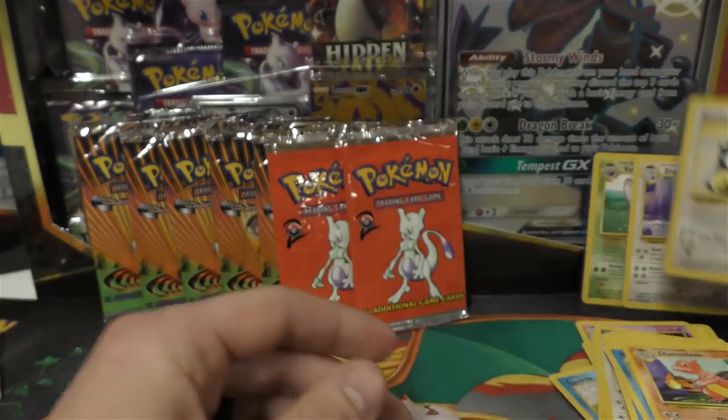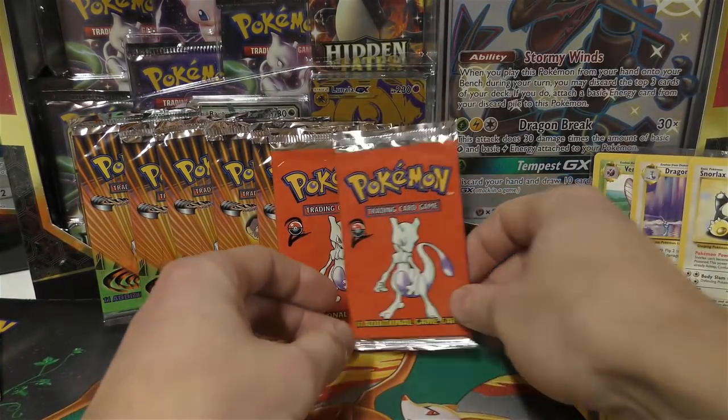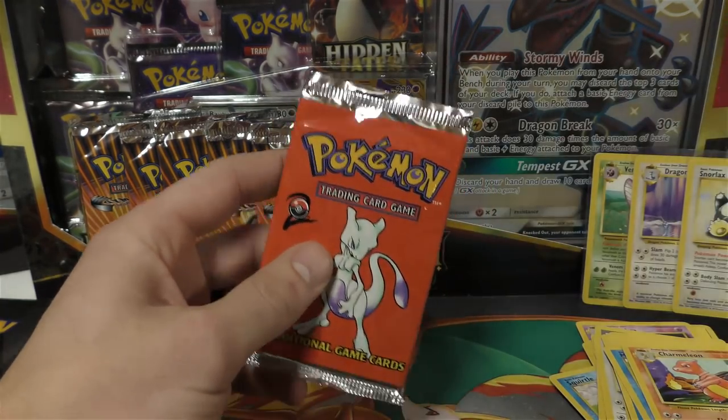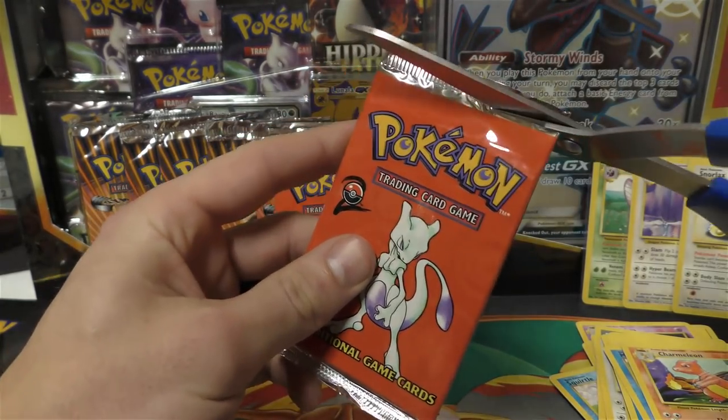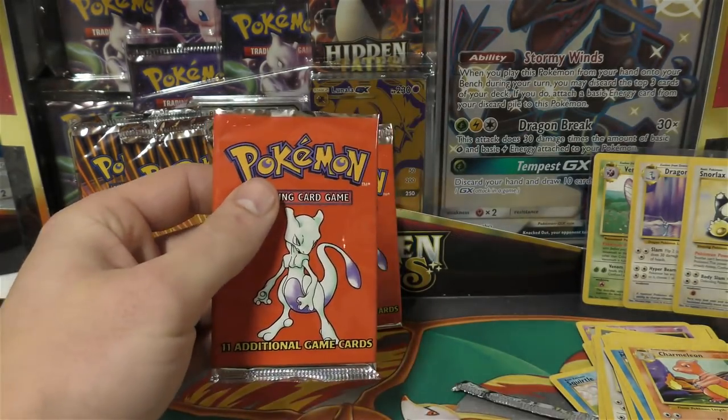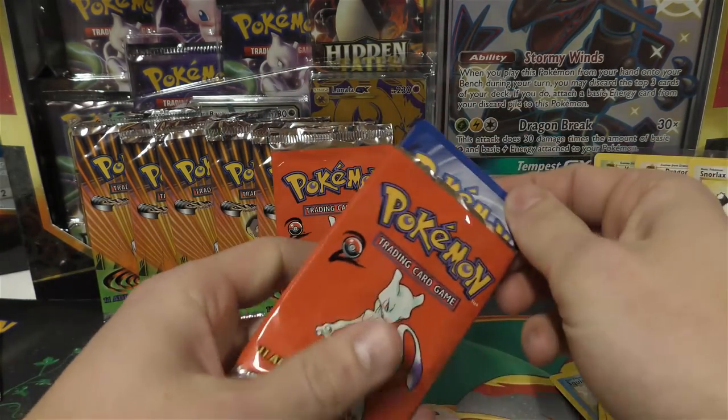Alright, we're on to pack number four, 0 for 3 so far. Come on Base Set 2 — we're still chasing the Charizard in this set. As many of you know, there are a lot of low pop cards in Base Set 2. Wigglytuff is like a pop 7.